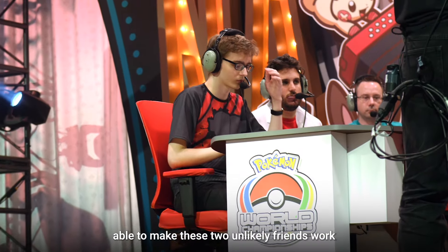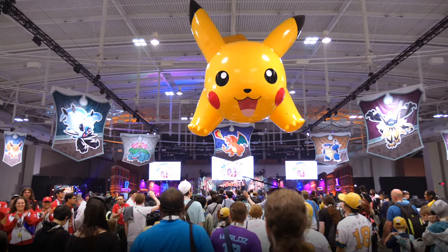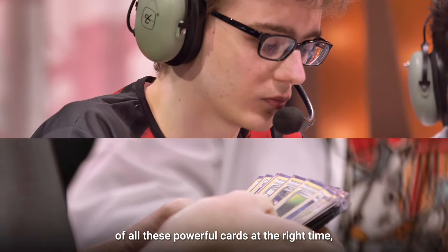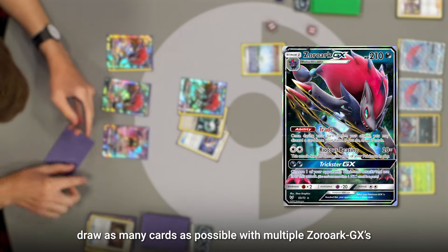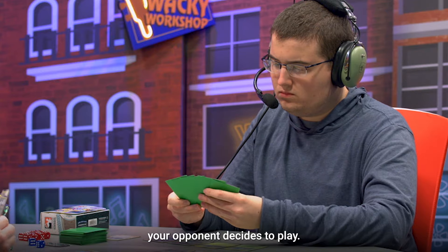So how was Robin able to make these two unlikely friends work so well together in the same deck at the World Championships in Nashville? The answer comes in many forms, but the main one is you want to take advantage of all these powerful cards at the right time — draw as many cards as possible with multiple Zoroark GX's, shut down abilities when it's convenient for you, and deal more and more damage with each item card your opponent decides to play.